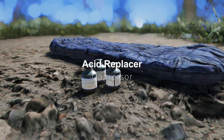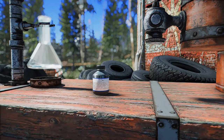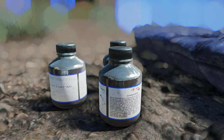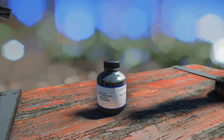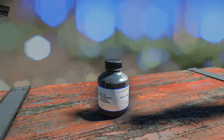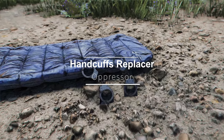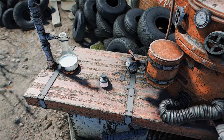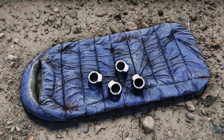Next is Acid Replacer. This mod replaces the default Acid item with a new 3D model and high quality texture. There are three versions of textures — 1K, 2K, and 4K — and three styles: clean, dirty, and old. You can choose the texture and style you want to install. Last but not least is Handcuffs Replacer. This mod replaces the default handcuffs model and texture with a new 3D model and high quality texture. With these mods, you can upgrade the in-game objects to a higher quality.